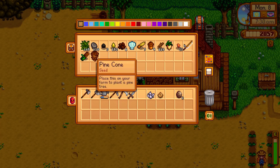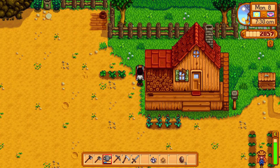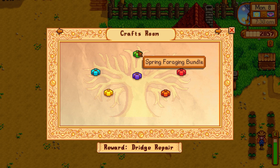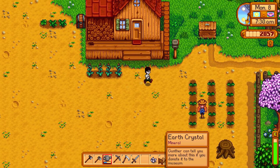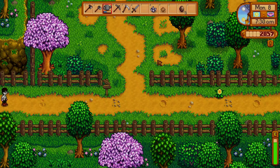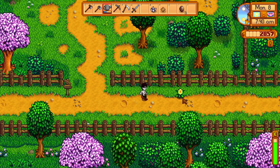So we have 20 copper ore and a parsnip in inventory. Let's see what else is needed for the community center. I think we still need the wild horseradish — we do. So let's try and find that. Let's take these minerals and donate them to the museum, do our daily foraging, and get all the basic stuff out of the way.